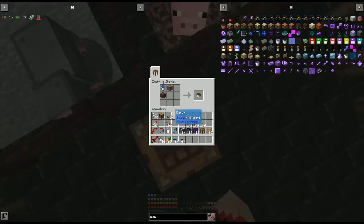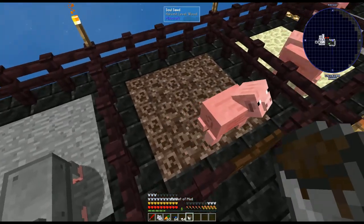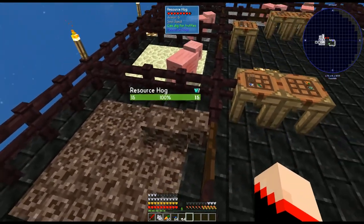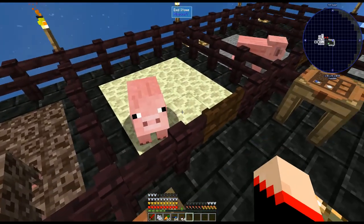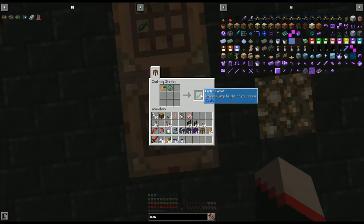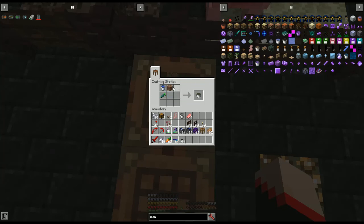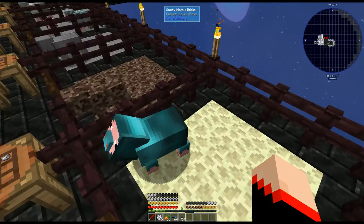Next we have soul sand and it just uses a piece of soul sand. This is one of the ones I was telling you about - this one has to be on soul sand, and of course he just looks like a block of soul sand. Now this is the ender one and he has to be on endstone - he's the only one that has to be on endstone. He needs a special ender carrot: you take a carrot with an eye of ender and that gives you the ender carrot. Place it in the recipe and this guy will give us ender pearls.